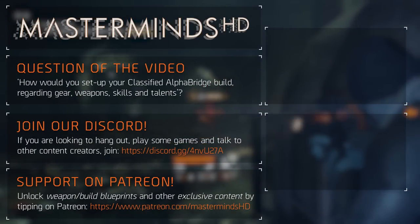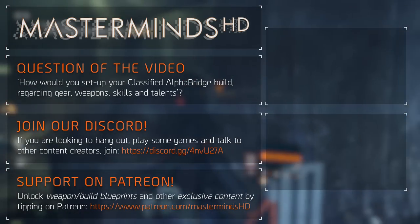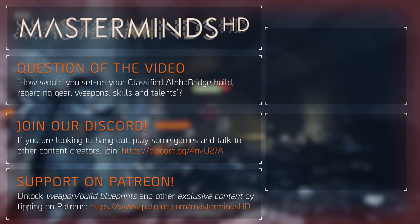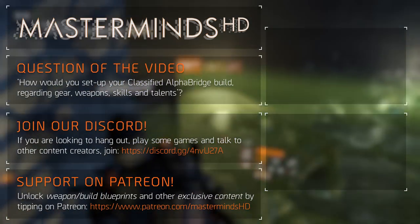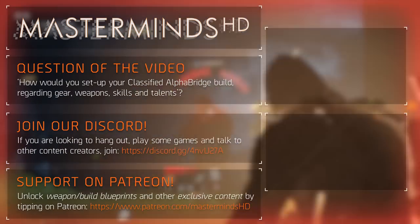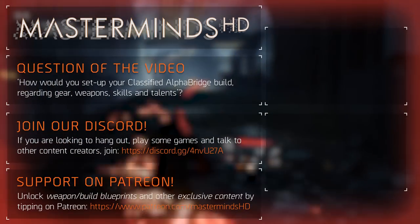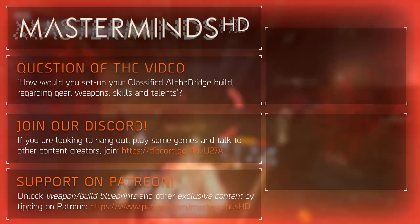That's it. I appreciate you taking the time to watch this content — if you made it this far, consider leaving a rating, good or bad, as it provides feedback and helps with the YouTube algorithm. Comment below with your suggestions on how you would build your Classified Alpha Bridge. As a quick reminder, blueprints of the gear, weapons, skills, and talents are available on Patreon among other rewards for those willing to support us monetarily. Have a good day, enjoy some Division gameplay, and peace out.